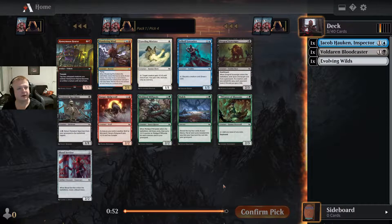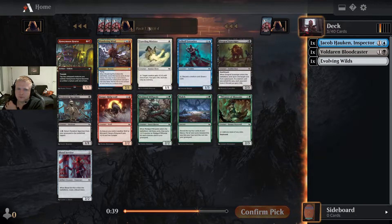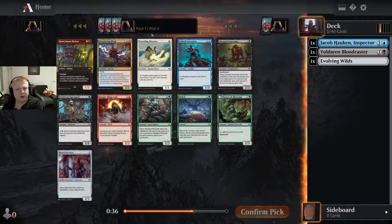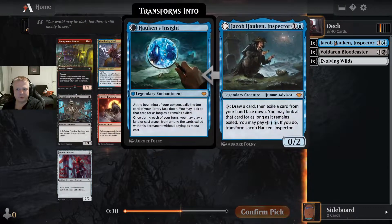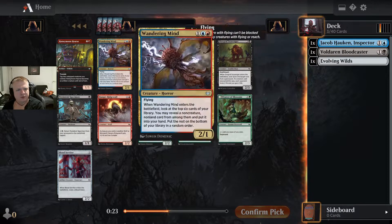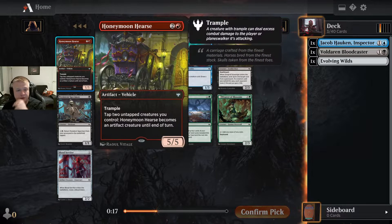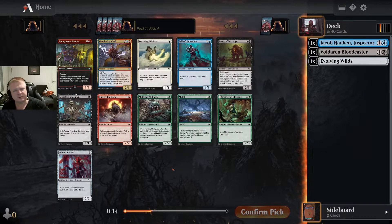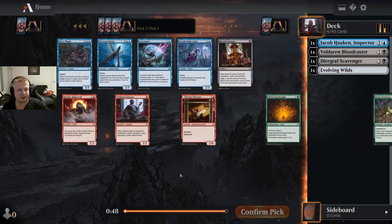Another pack — there's a Ceremonial Knife but also Wandering Mind and Traveling Minister. Both care about colors. I'm currently in blue and black. The Wandering Mind is just a 3/1 that draws a card most of the time if you draft around it, but I'm not sure I want to do that. Maybe the scavenger is just good enough. I'll take the scavenger — I could still be blue-black, but my colors seem a bit closed off.